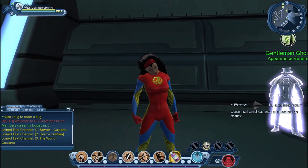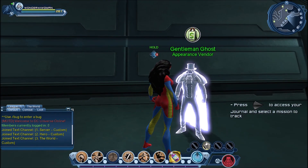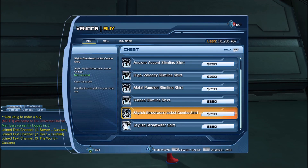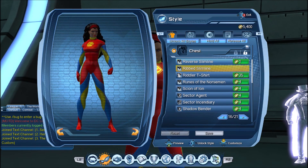Before we get started, this is on the test server so it's not on the live server just yet. You can get those slimlines at character creation, or you can purchase them from our friend Gentleman Ghost. All you need to purchase those slimlines is in-game cash.